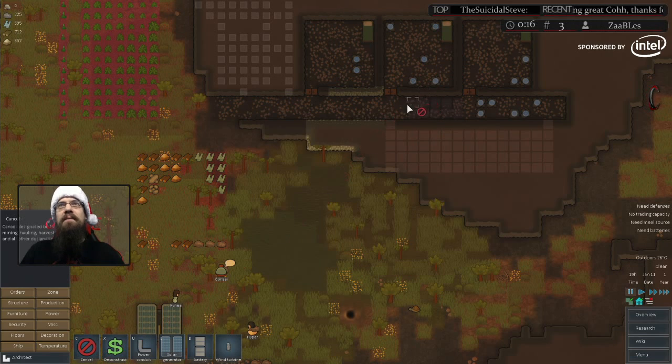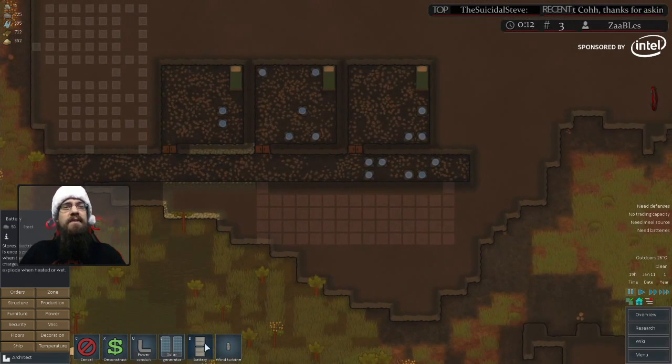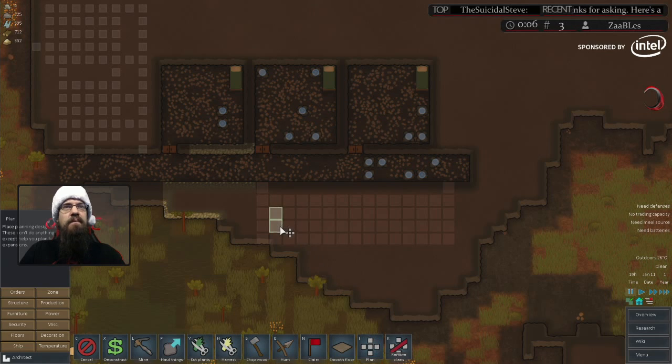Again, I learned these lessons the hard way. So there's a couple things you can do. What I used to do was just place the batteries one apart. So like here in this case, we would put a battery here, here, here, and then we connect them all with conduit.